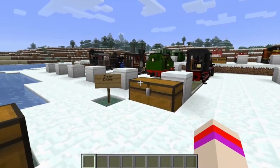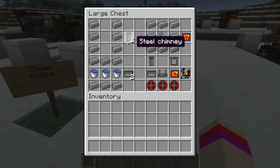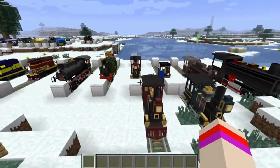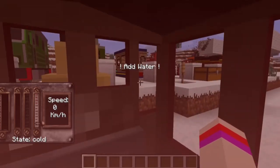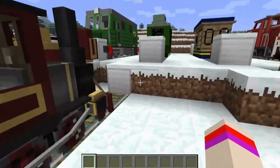Let's go ahead and cover the steam trains first. There are some recipes here. In order to create a steam train, you're going to need a steel chimney, a boiler, which is crafted like so, and a firebox. So this is the recipe to create a steam locomotive. Let's fly over here — here are all of the steam engine trains, and you can actually right click and you are now inside the train.